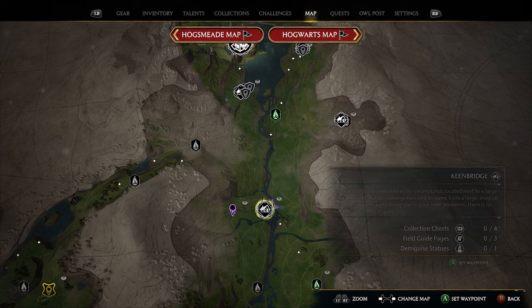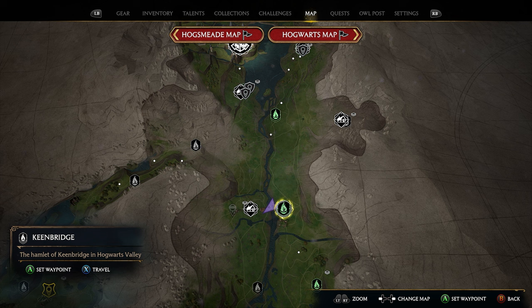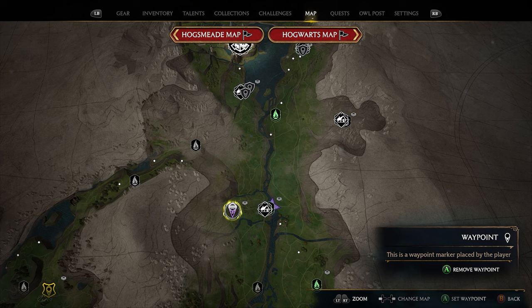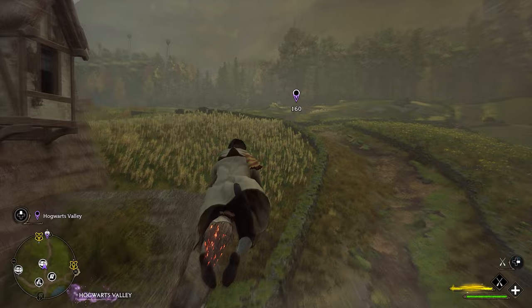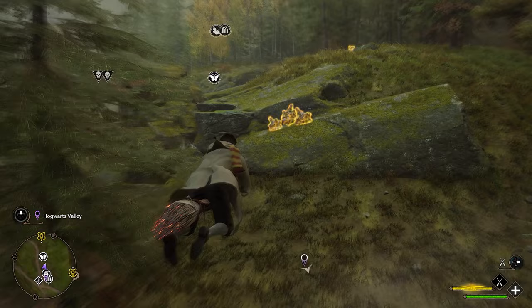For our next location, head further south into a town called Keen Bridge, and take the fast travel there. Before you take the fast travel, put a waypoint down just west of this town — our butterfly is going to be located right out here just west of town. After taking the fast travel, head toward the purple marker. You're going to fly over some fields, and right when you get to the edge of the tree line, use your Revelio spell — on the other side of these trees is our butterfly location.